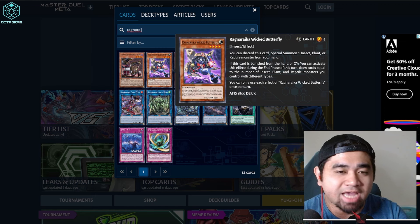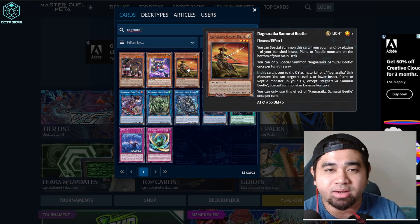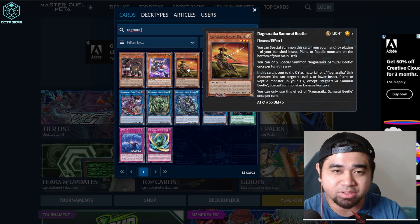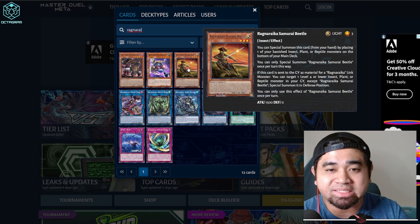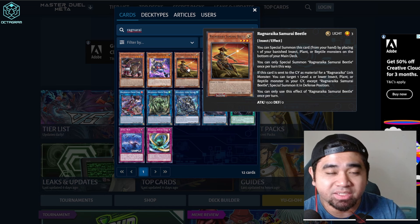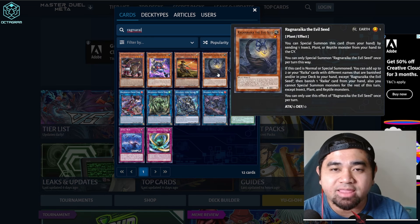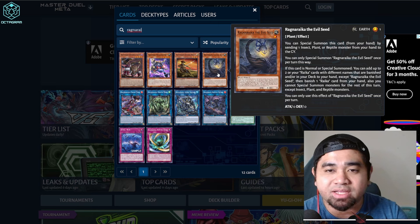Samurai Beetle: you can Special Summon it by discarding from your hand, placing one of your banished insect, plant, or reptile monsters on the bottom of your deck. If this card is sent to the graveyard as material for a Ragnarica link monster, you can target one level 4 or lower insect, plant, or reptile monster from your graveyard and Special Summon it in defense position. Another good card for gaining materials.